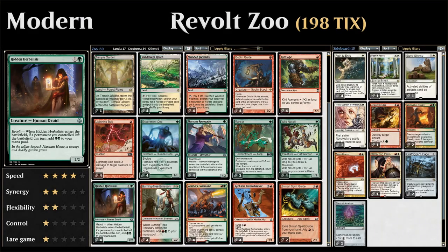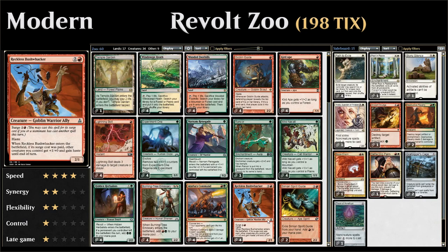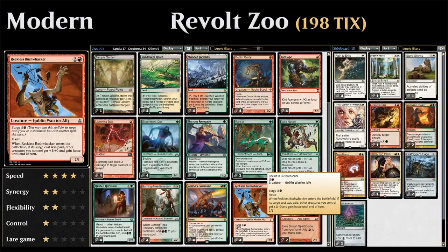Hello and welcome to another episode of Friendly Friday. This week we're taking a look at Revolt Zoo in Modern, which is an aggressive creature deck that also has very explosive potential with cards like Hidden Herbalists combined with Burning Tree Emissary and in particular Reckless Bushwhacker, which is why the deck is also sometimes referred to as Bushwhacker Zoo.